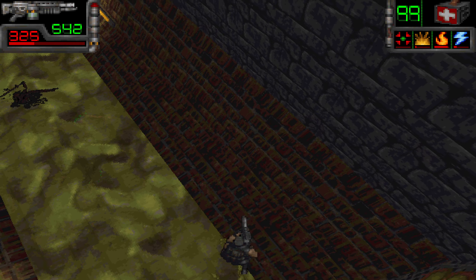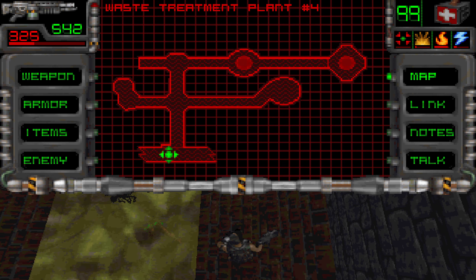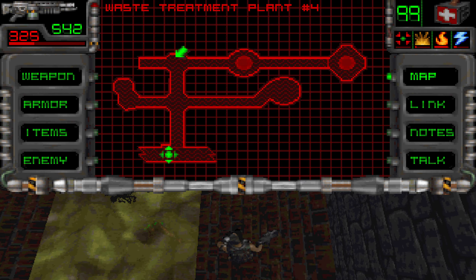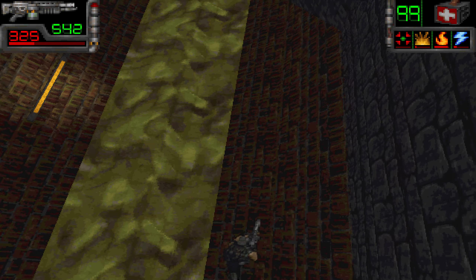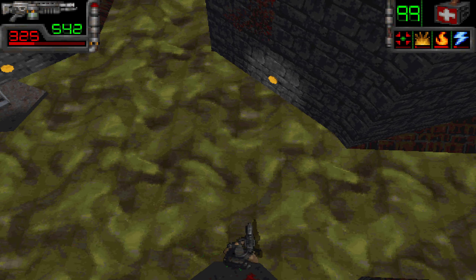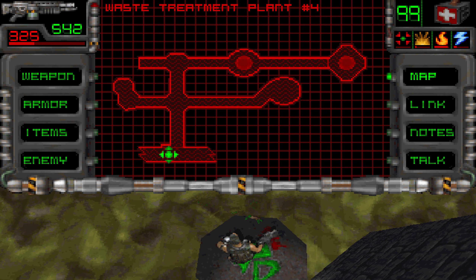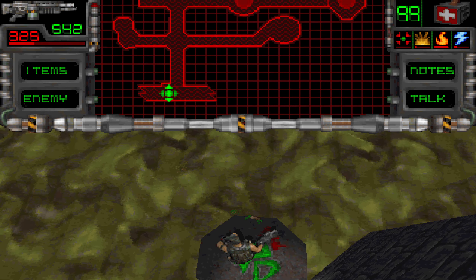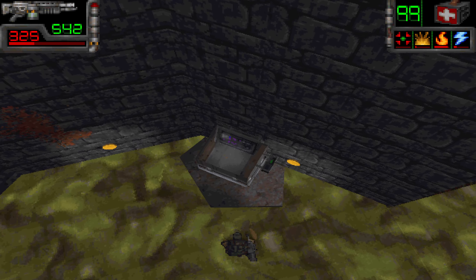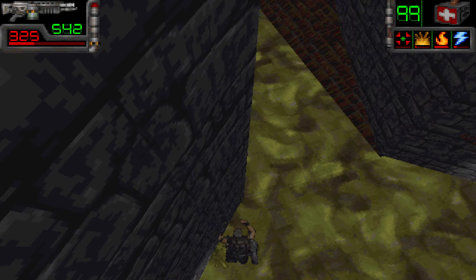Can we swim under this? No — so this is a dead end. Let's check the map out here. Okay, we are here. I think we came from that direction, so we should be able to go... did we already access this? This is just the map — we've already got that information.